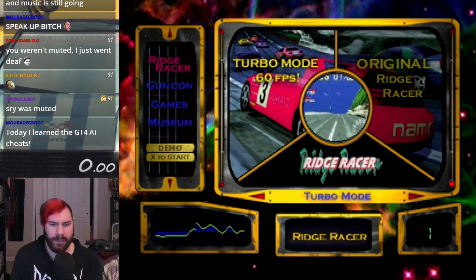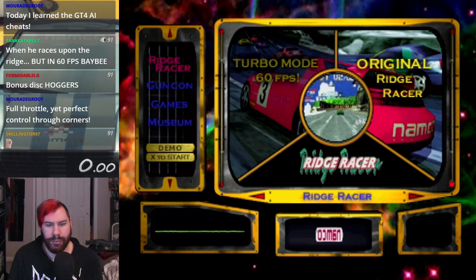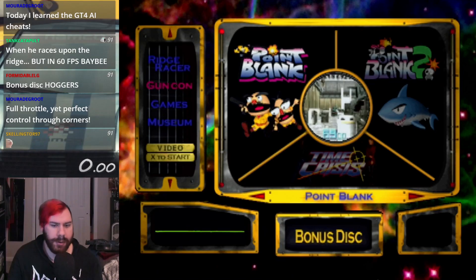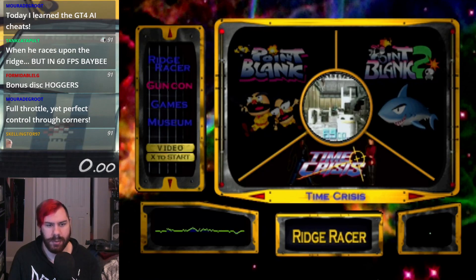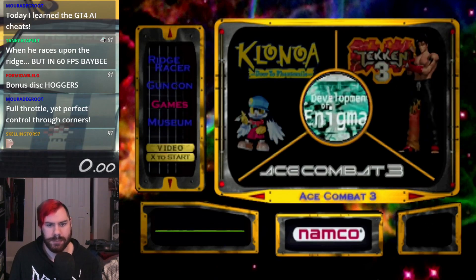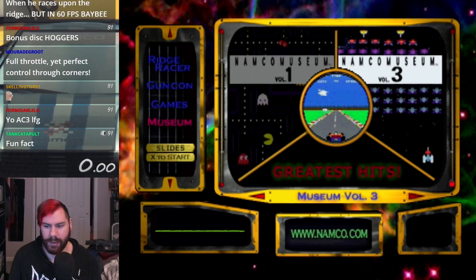Within this we have a few things. We have the Ridge Racer Turbo Mode, which is what we're gonna be doing. We also have a demo race of the original Ridge Racer, which just throws you straight into a race around the short track — the beginner track or whatever. We have advertising videos and trailers for games that use the GunCon controller: Point Blank, Point Blank 2, and Time Crisis. We actually have a demo of Klonoa and Tekken 3 in here, which is cool. And then another trailer for Ace Combat 3. And then we also have some image slides of Namco stuff.